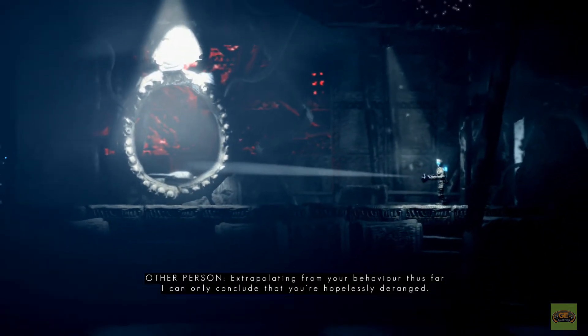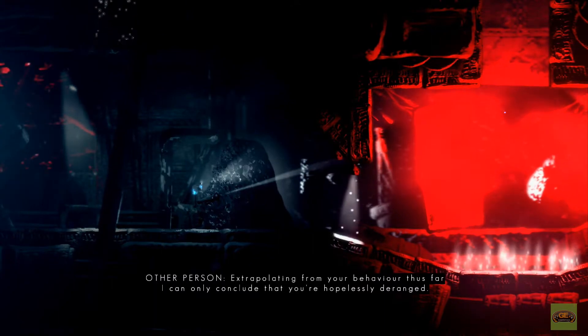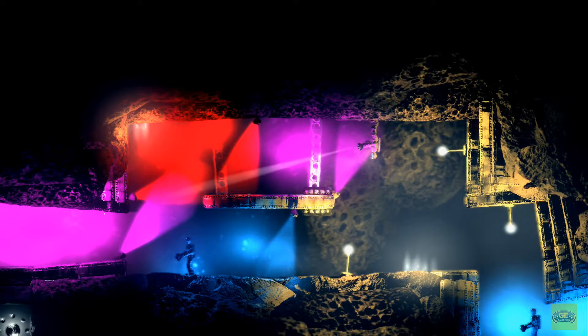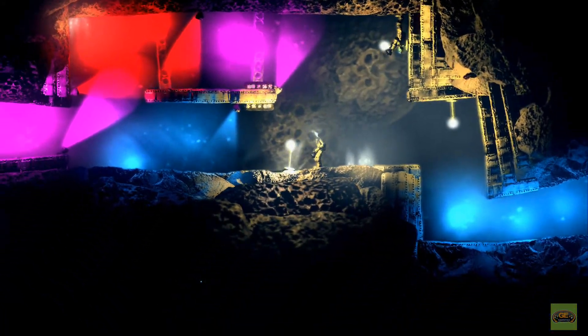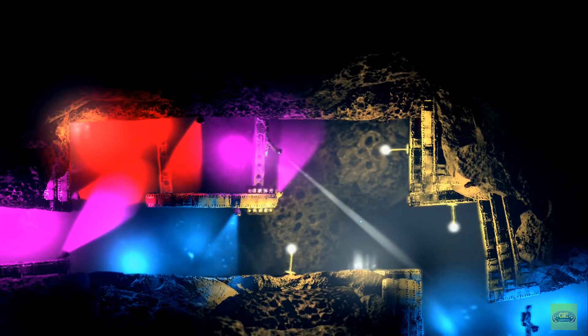When you walk in front of these rocks that you see to the right, it's almost like you feel telepathically that the character is hearing something being said — that you're hopelessly deranged, or to head towards control. It gets kind of freaky — not jump-scare freaky, just the idea... I don't want to spoil the story, but what may have transpired is unsettling and makes for a very interesting and very good game.